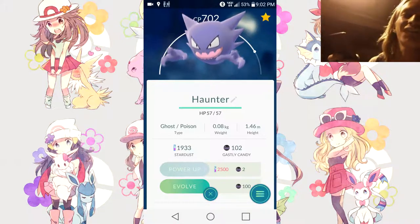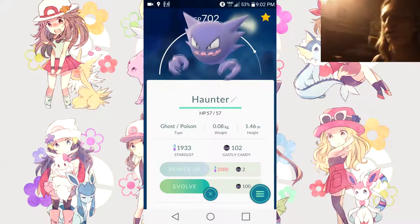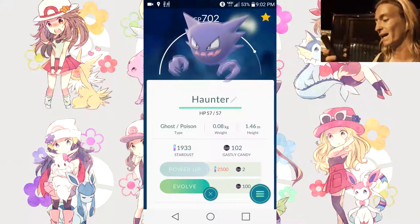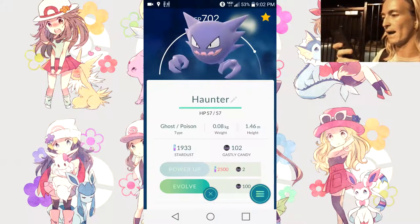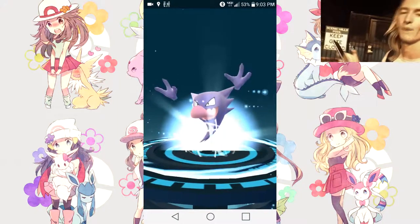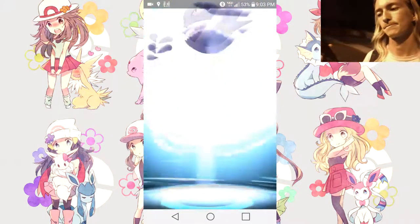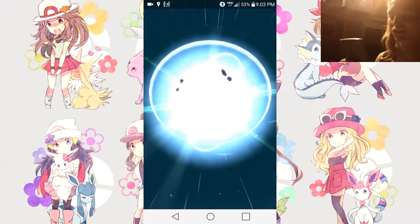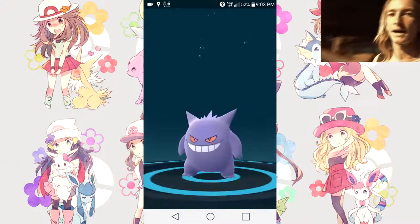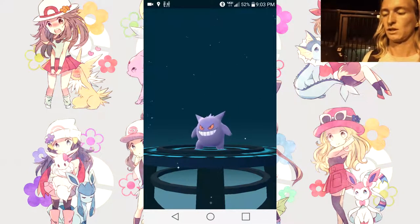Never mind on the Koffing — I just got that out of an egg but I've had the Haunter for a while. It's 102 CP. I've been waiting to get another Haunter but I decided to evolve this one. So we've got a Starmie, and now we're gonna get a Gengar for the first time. Let's go ahead and evolve the 702 Haunter. This is a cool evolution — definitely better than a Wheezing. I got all my Gastlies pretty much out of eggs.